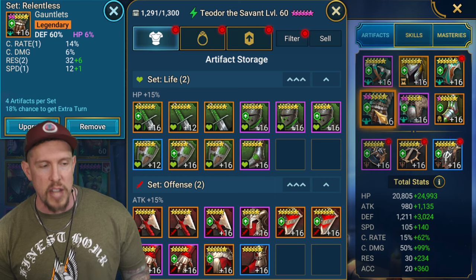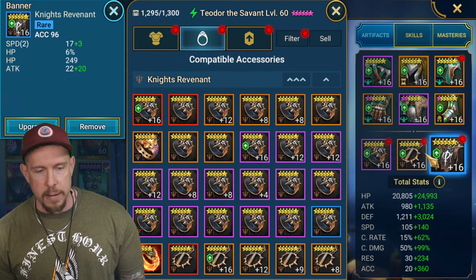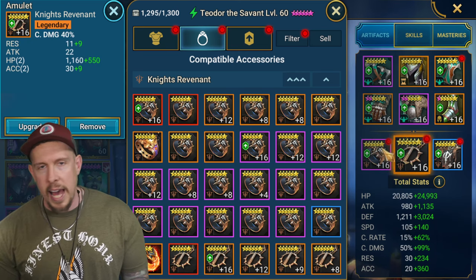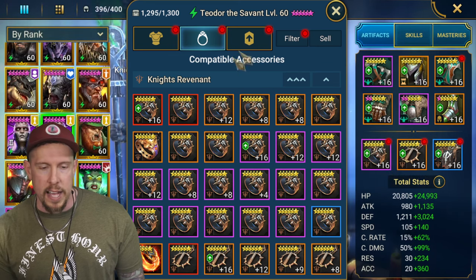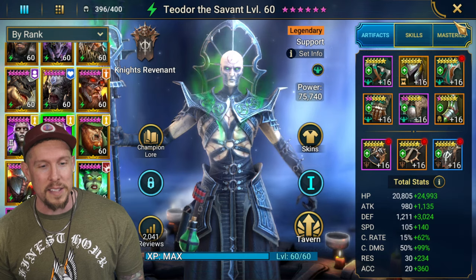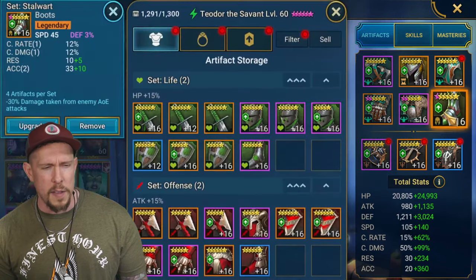With regeneration, it's important to note I had HP percentage on the chest and gauntlets - when you have a champion in regen and immortal, even if they're defense-based you really want to stack HP. On this relentless build though, I have defense percentage on the chest and gauntlets, speed on the boots, accuracy on the banner, and crit damage. HP was a little low at 45k but we could stack more.